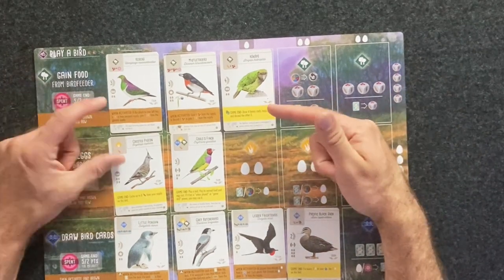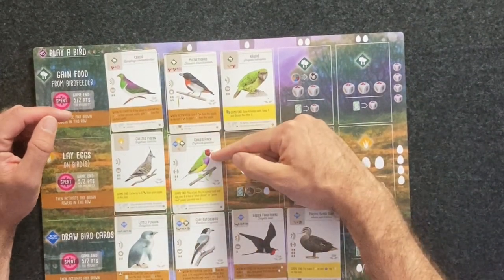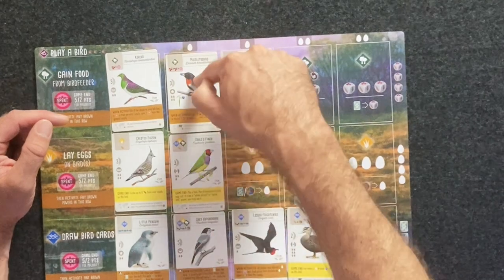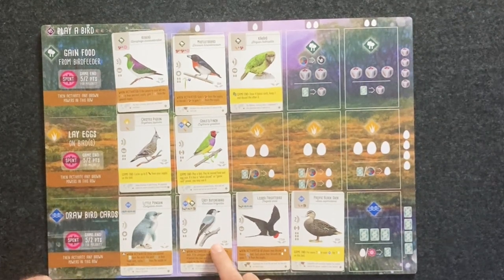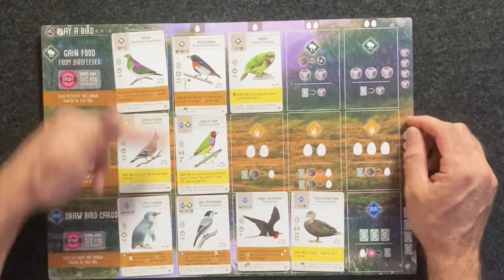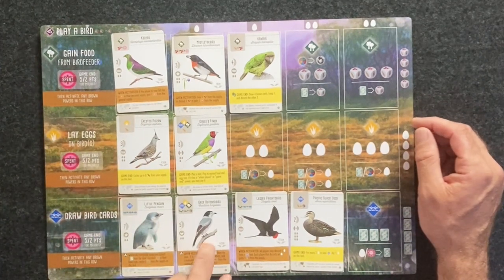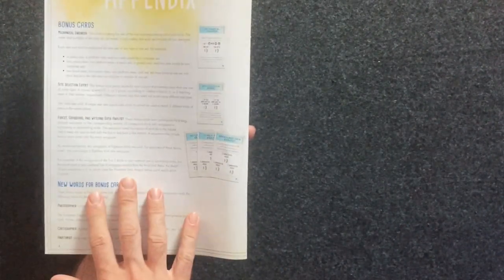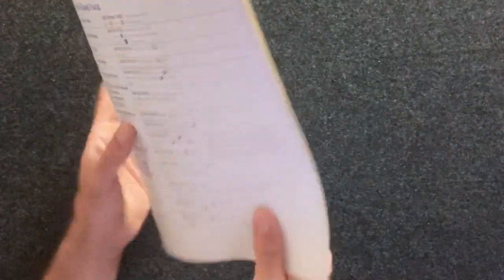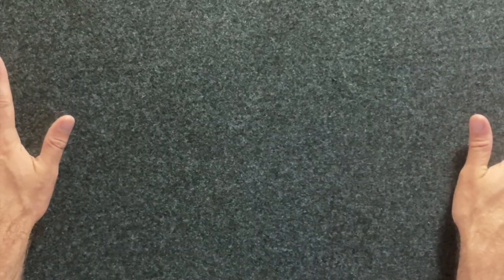There are some bird powers that refer to adjacency. If it is referring to birds adjacent in a column — for example, Goldfinch — that would be adjacent to the Mistletoe Bird and the Gray Butcherbird. If it refers to the Little Penguin with adjacency in all directions, then the Little Penguin is adjacent to the Crested Penguin and the Gray Butcherbird. There are also new specific bonus cards and new terminology. You don't need to look at the appendix — just read the cards — but the appendix has every bird power broken down if you have questions.